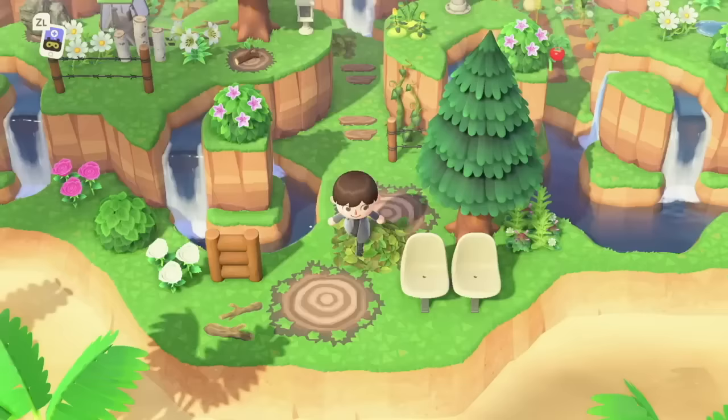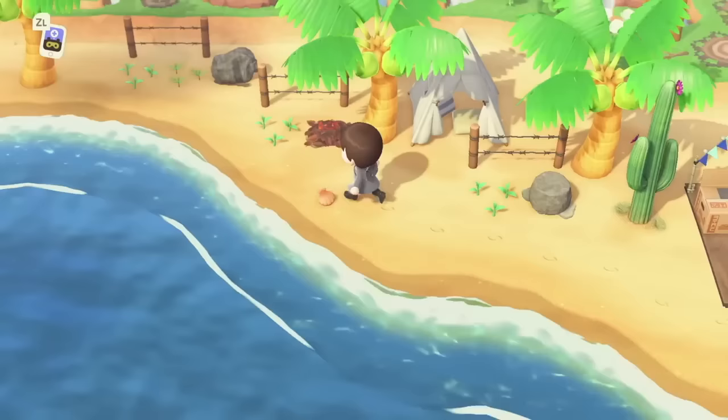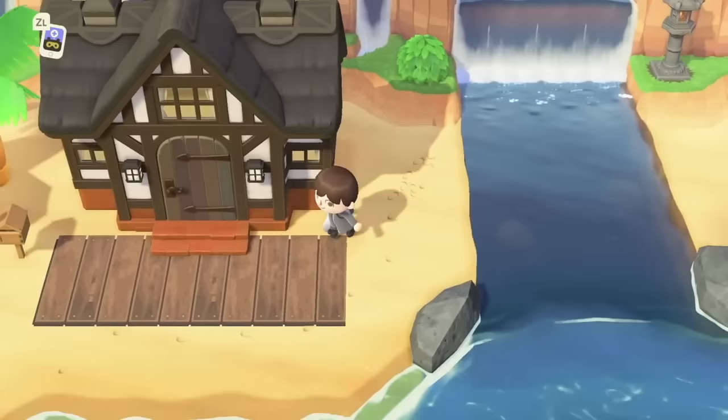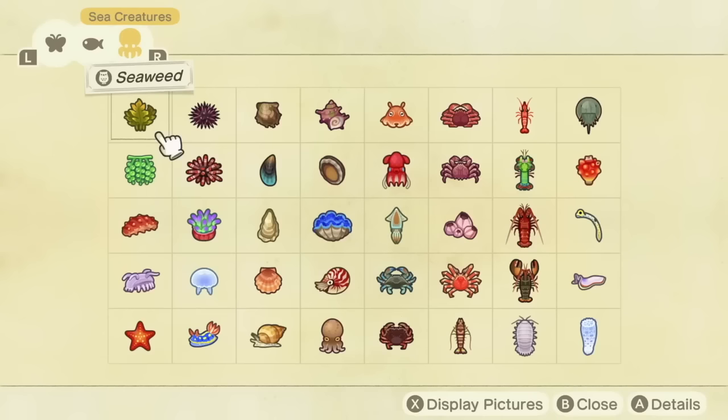When you're starting up Animal Crossing New Horizons and planning out your island, it can be a really good idea to put all of the buildings you place down onto the beach. This means they won't get in the way of progress on the main island and you won't have to spend tons of bells later to move them around. I highly recommend this especially if you're going to flatten your island, though sadly you can't do it with Resident Services or the airport.